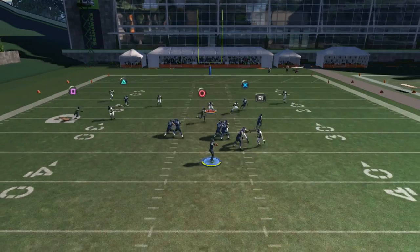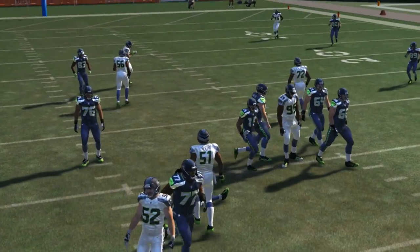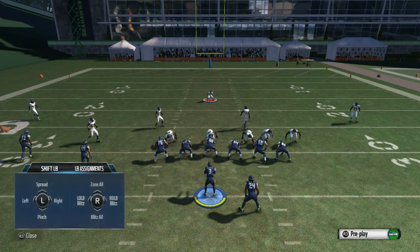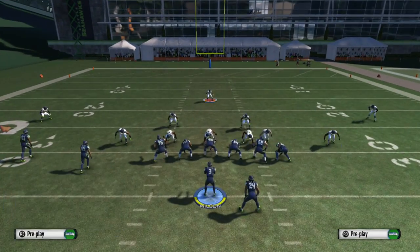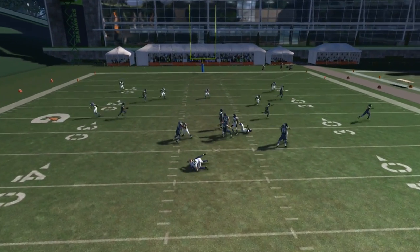Hold O2, click on the right analog stick up, and you're going to get that right edge heat as you guys can see here. Now let's see if we can get that nice B-gap — usually in the game you're going to get the B-gap. There you go, with the B-gap right there.